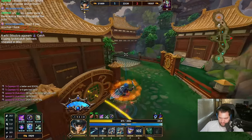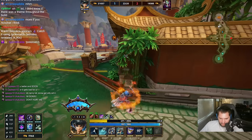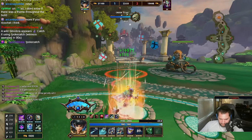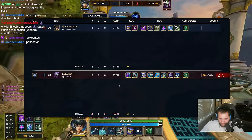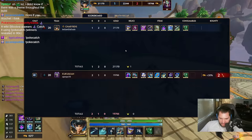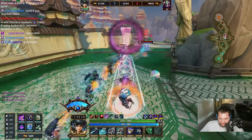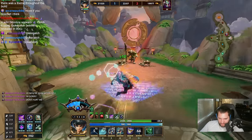Man, I do so much damage to him. He is so scared of me — he should be, to be fair. So once I get the 12 from the Talisman, I think I do a lot. By the way, I've been letting him hit me with his ult this entire game basically without addressing it.